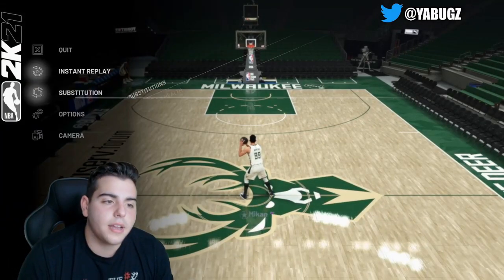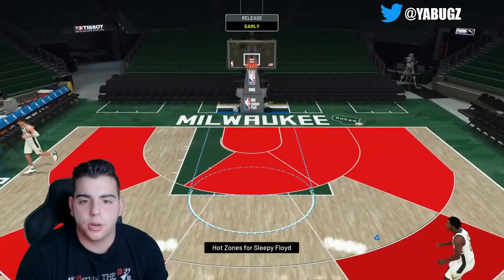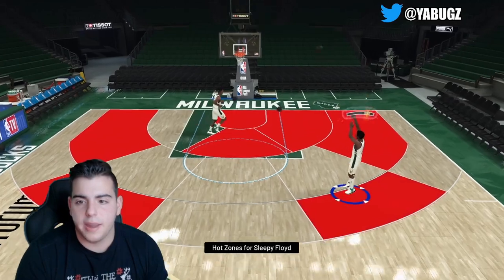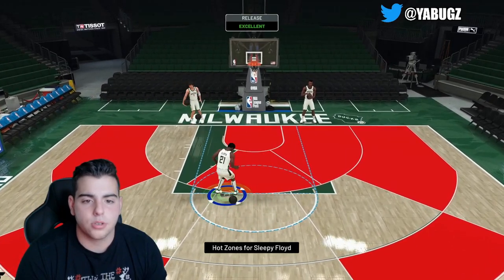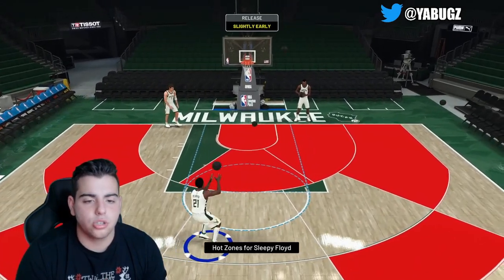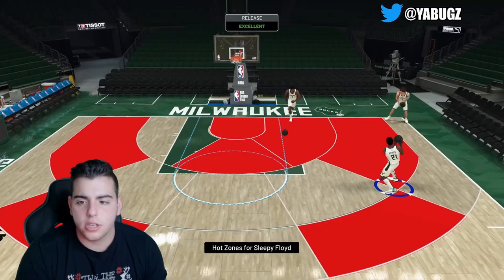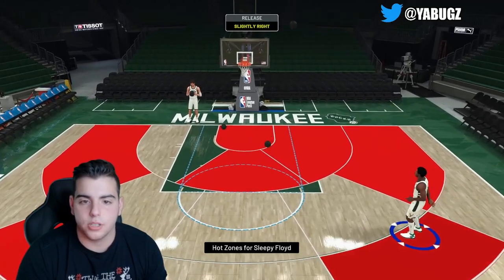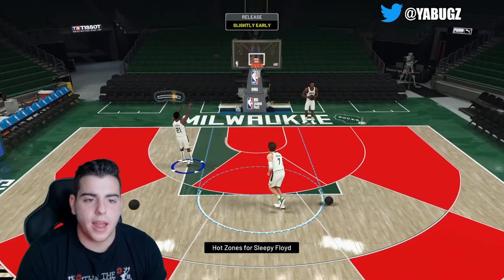Alrighty guys, we're going to put in Sleepy Floyd. Let's check out his hot zones — looking pretty solid. Dribble moves pretty solid. Jump shot looking pretty good too — that's a pretty easy, money jump shot right there. Let's check out the fading midi — looks pretty good on pull-up. This jump shot is fire, guys. This is going to be a money card for around 20,000 MT. His jump shot is water. We're going to hop into TTO — never shoot with your shot stick ever again, it's not worth it. Just shoot with X or square — it's definitely more worth it. His jump shot is money, so let's hop right into this gameplay.